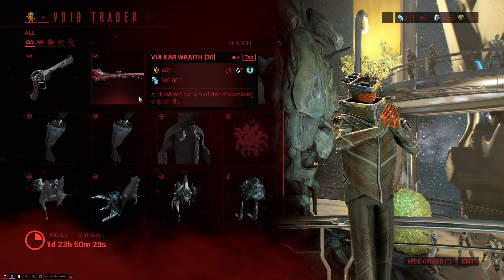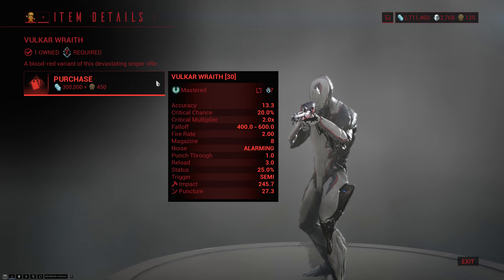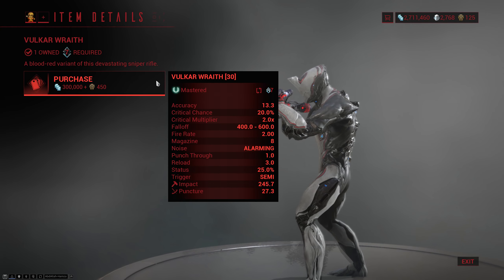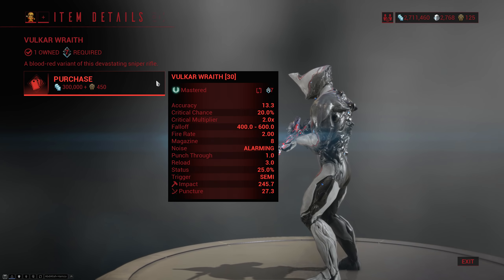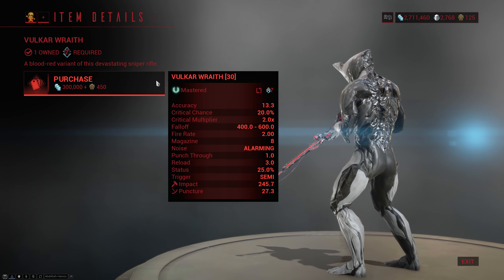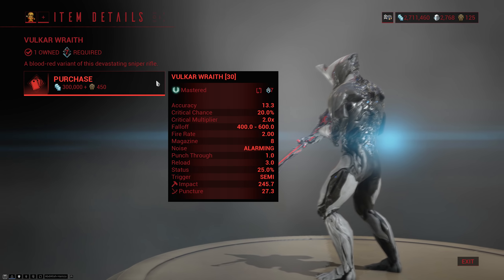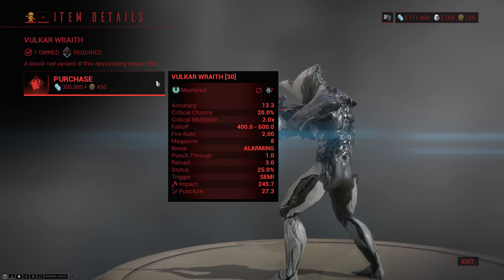The second weapon he brought this time around is the Vulcar Wraith, which is an upgraded version of the Vulcar sniper rifle. I personally don't like this one too much because the crit chance is pretty low — it does have high status but that's not that great on sniper rifles, and it does mostly impact. I also don't like the scope on this one; it can be pretty confusing in certain tilesets.